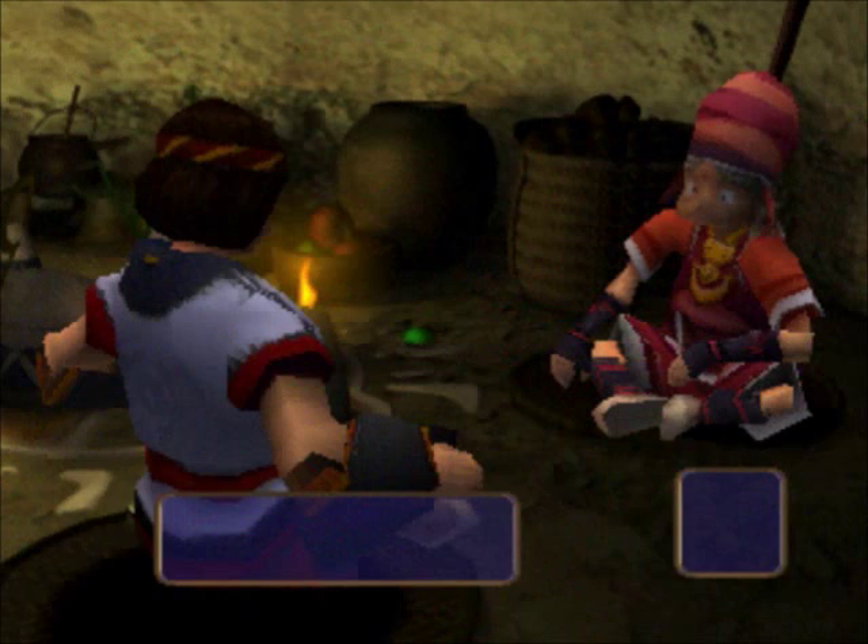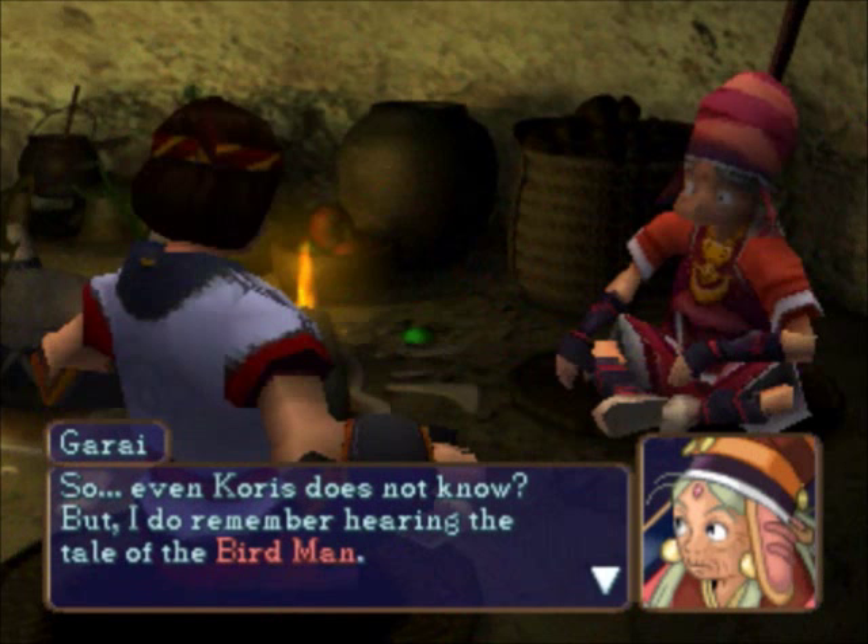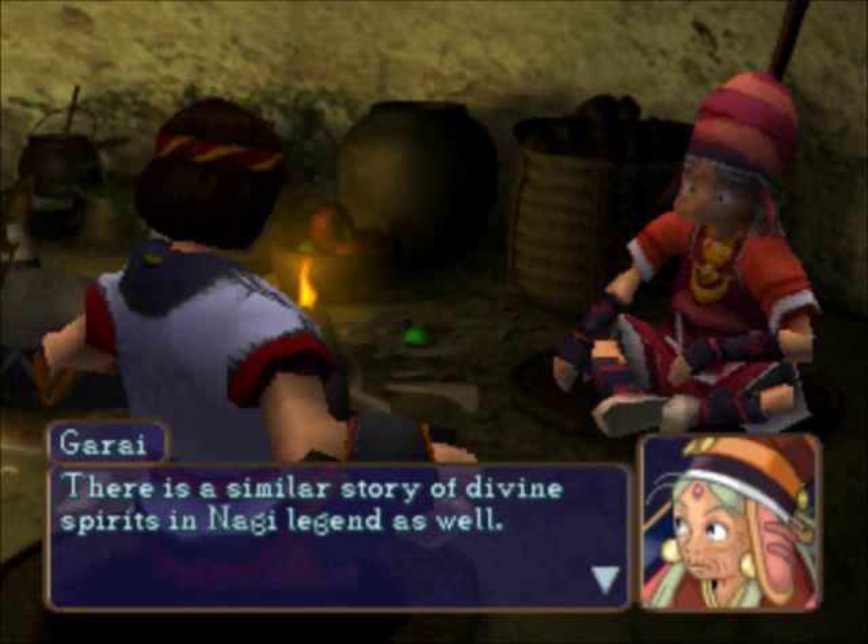You better head straight back to the village and consult with Garai — she may know something about the tale of Kikinok. You must do your best before it is too late. The divine spirit defies the great father and throws off his shackles — he is now bound to the chains of freedom. We get sent immediately back to town. Even Chorus does not know, but I do remember hearing the tale of the Birdman — Kikinok, the Birdman. Maybe next time we'll hear the story of creation. This is Steamboy27 wishing you all a brighter tomorrow — have a good day.